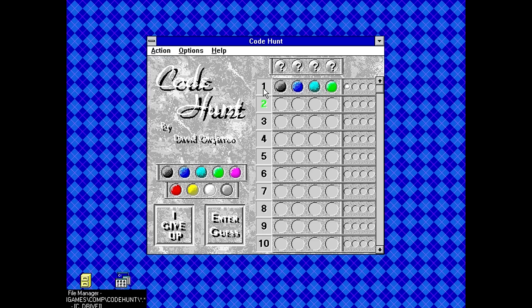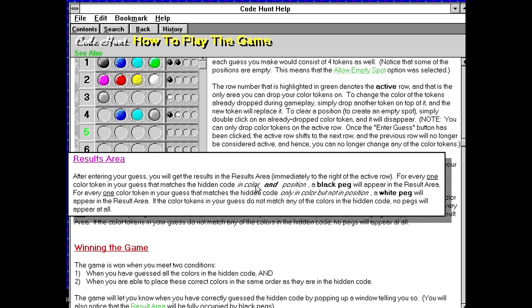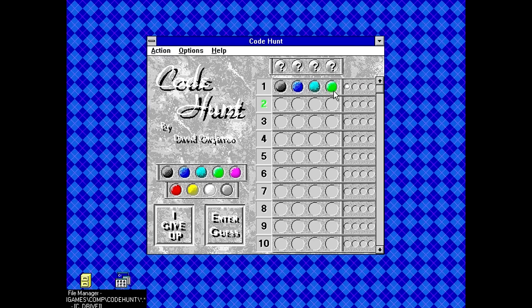Let's go with black, blue, cyan, and green for the first guess. One of them is correct — black peg means correct position, white peg means right color but wrong position. So based on that, only one of these colors is in here, meaning three of the other colors come from the remaining five. Let's try purple, red, yellow, white — we see three correct colors there. We can already confirm that light gray is nowhere in the code.